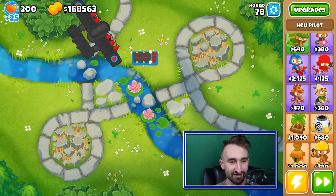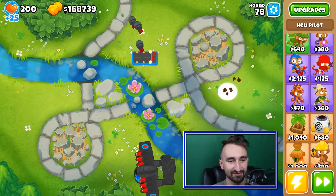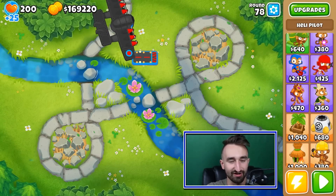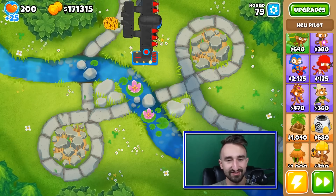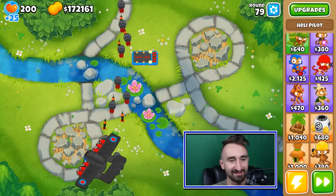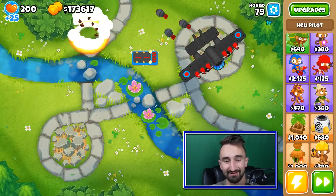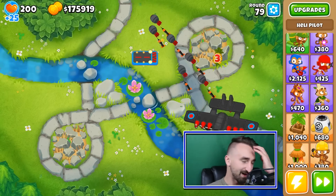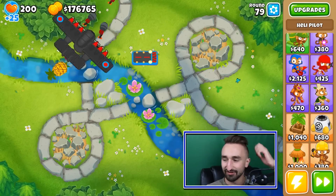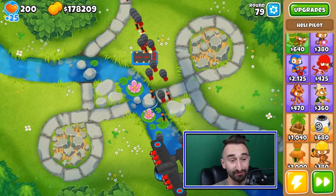He is absolutely holding strong here. Round 79 now — we didn't even really see any balloons on round 78. On 79, we barely saw the tips of MOAB balloons, and that's it until they get popped. All in all, I think things are looking really good for us.